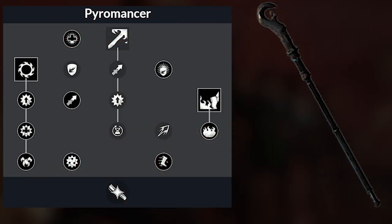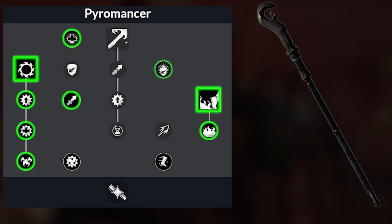In the Pyromancer tree, you will be taking Incinerate with Scorched, Cauterized Wounds, and Flame Out. Your final skill will be Burn Out alongside All In. Your passives in the Pyromancer tree will be Pyromania, Kindle, Let it Burn, Combat Speed, and finally Trial by Fire.